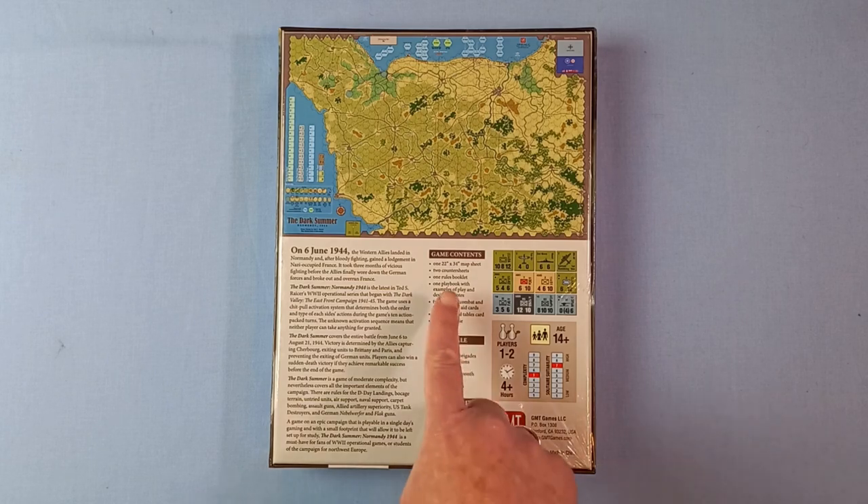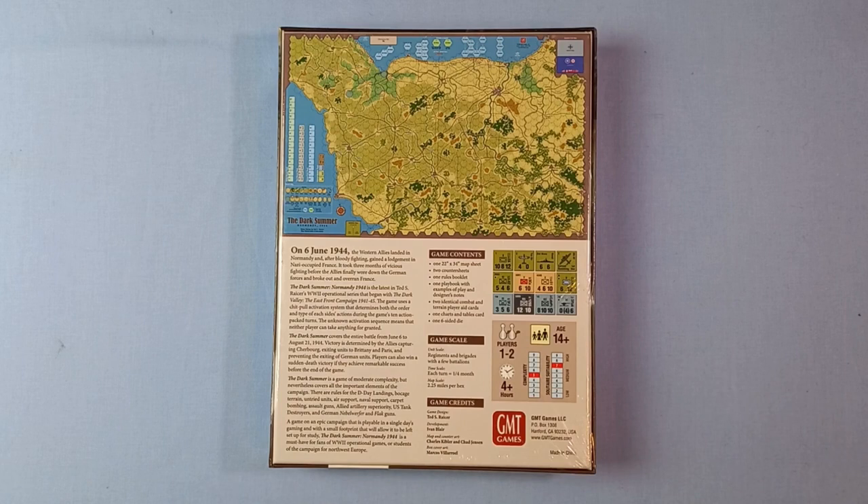So what have we got in the box? We've got one 22-inch by 34-inch map sheet, two counter sheets, one rules booklet, one playbook with examples of play and designers' notes, two identical combat and terrain player aid cards, one chart and tables card, and a six-sided die. The game scale: units are regiments and brigades with a few battalions. The time scale: each turn is a quarter of a month, and the map scale is two and a quarter miles per hex.